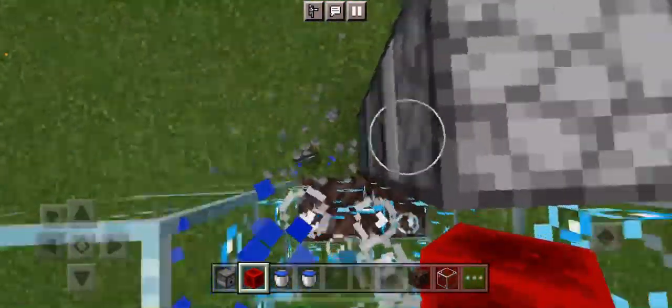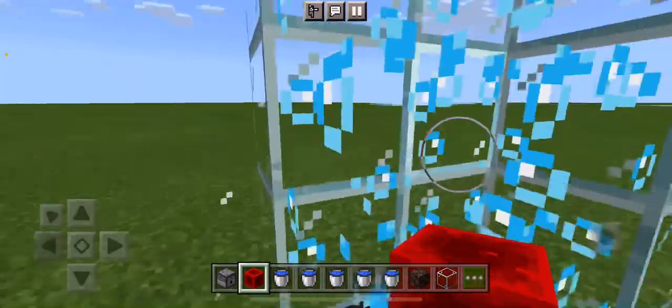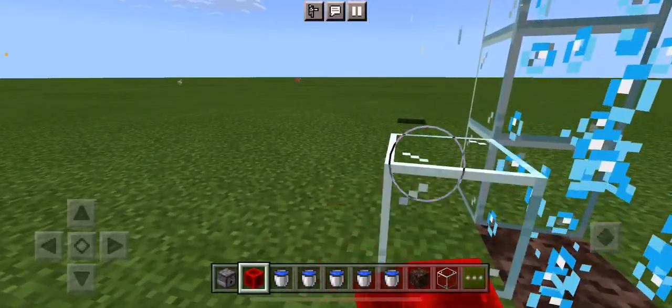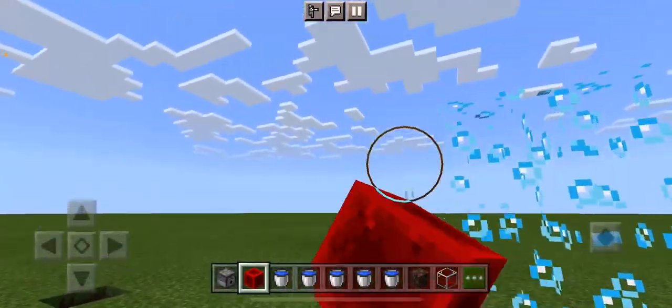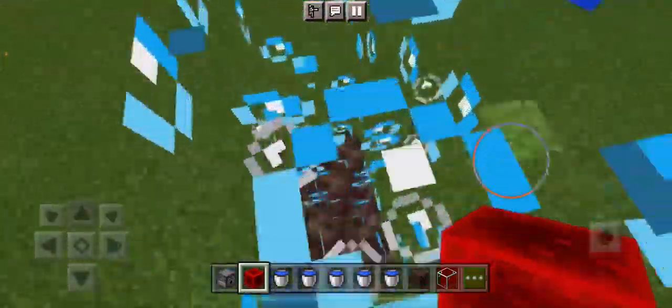The next step is to break all of the dispensers and blocks. It won't drain, it won't fall, because of the grass. Really cool, right? And there we go — that's how you create an air bubble.